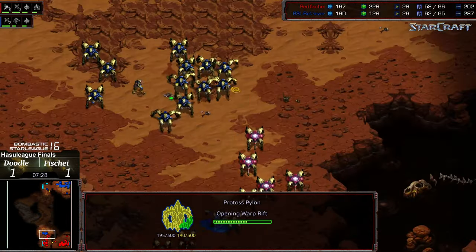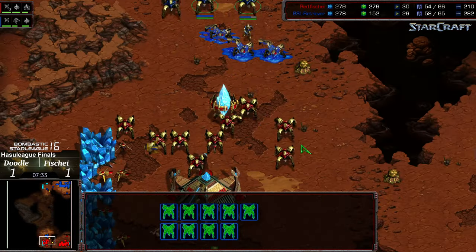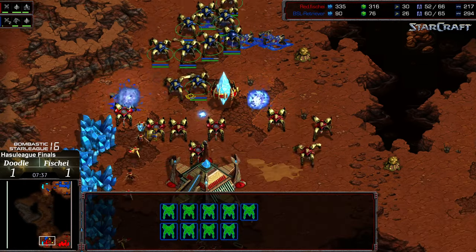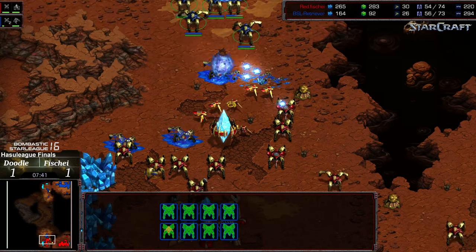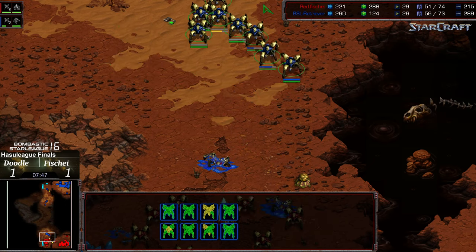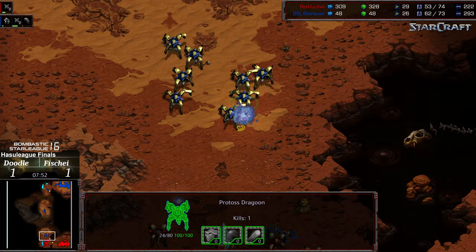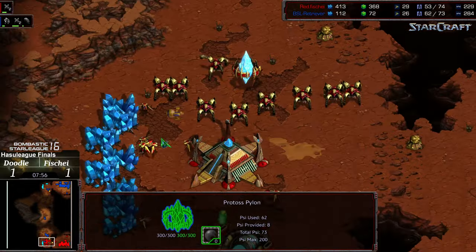It might be earlier Reavers from Doodle, but Fisheye is still going to have plenty of space to work that in. He's still even in overall probe counts, but because of that robo dropped slowly and the closer reinforcement point he's going to have a forward-staged army. Now dropping that fourth gateway and actually engaging — losses on both sides. Doodle pushing it, hoping this is his opportunity. Probes pulling off the line, that's another defensive advantage there for Fisheye. Unfortunately this looks like it might just be a build order win with the execution from Fisheye.